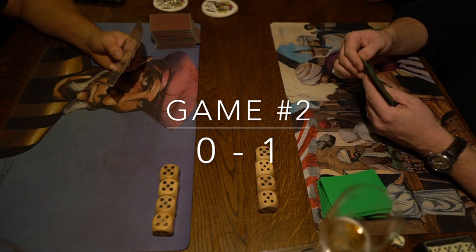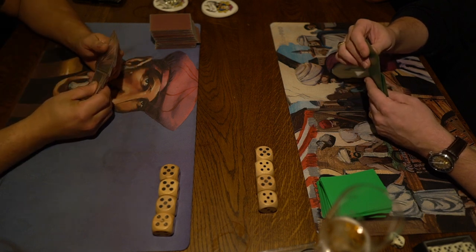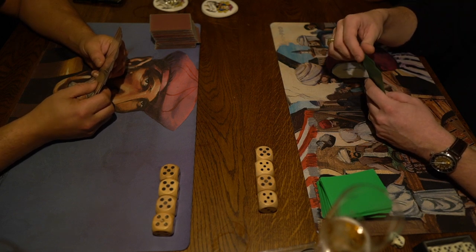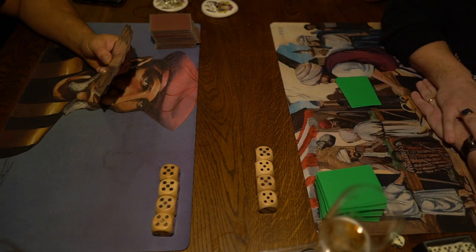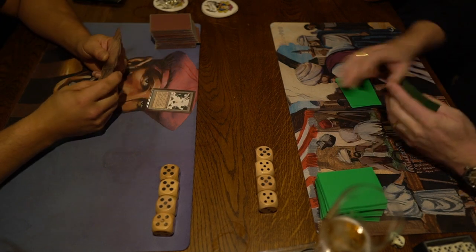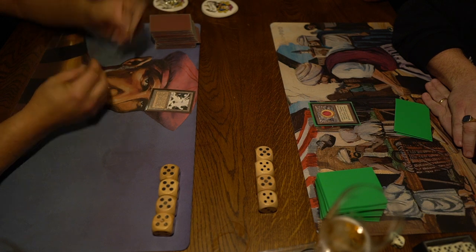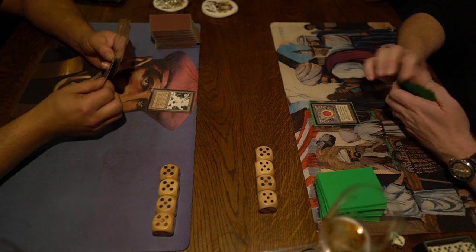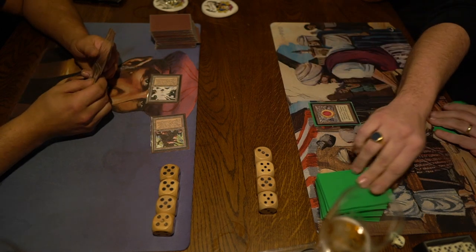Game number two. One game up for Anna — the player on the right. Wilfred is on the play here. It looks like Anna is going to take a double mulligan — two cards on the bottom, so five cards in hand. There's a Mishra's Factory and a pass. When you're Wilfred, you want to play very quickly, very aggressively, and not give Anna time to do his Bazaar shenanigans. He animates and attacks for two — taking that risk to run into a Bolt. I think that's a good decision.